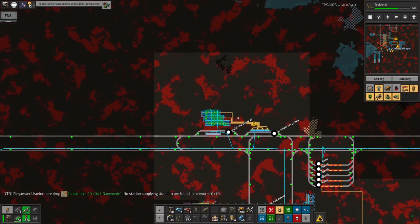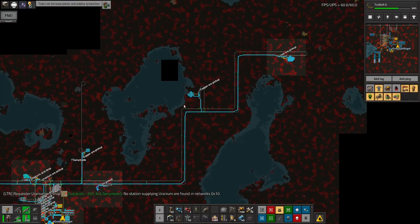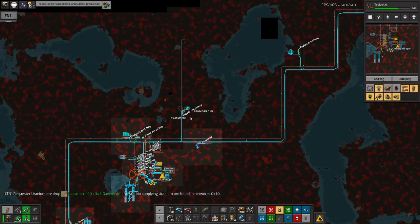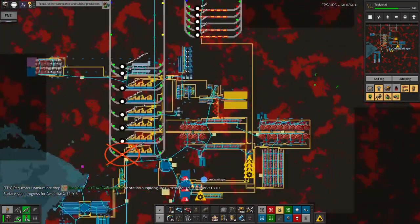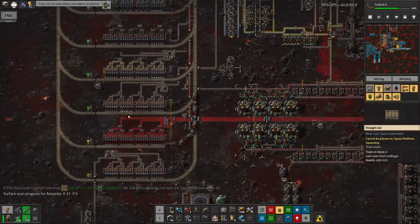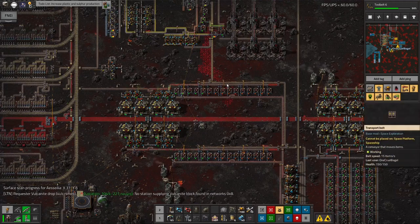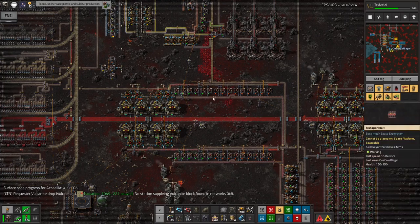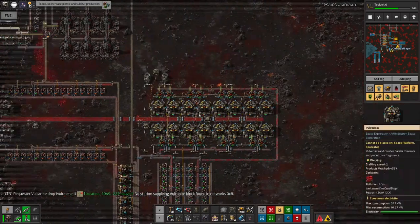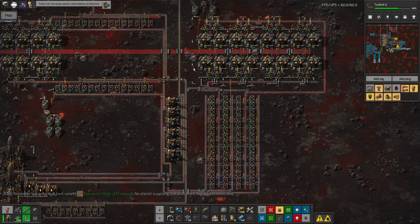I've got a uranium mine here, a Vulcanite mine down here, iron up here and copper as well, a few other bits of railway and an oil one too — so it's pretty much standard. That's all being fed into one of my standard unloading stations. This is basically what I had built on Miokin as a good starting point — I made a copy of that and expanded it to get resources coming through a bit faster. Over here I've got basically the same again but twice as big, so I've got three times what I had on Miokin.